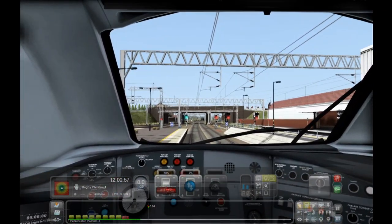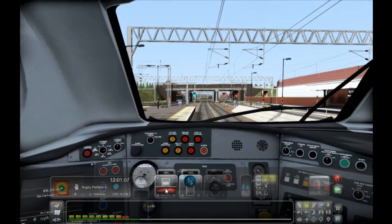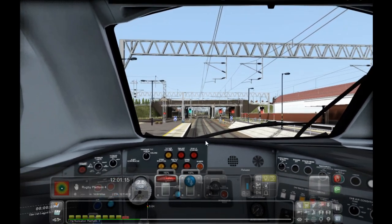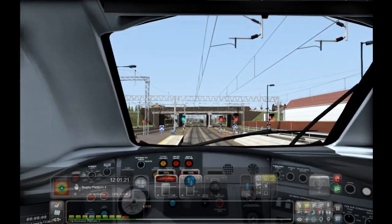I did a little bit of research about this game and apparently before you get going you have to put this into the 1% position. I think that's correct. And we have this big red handle thingy that we have to move upward. I think we just put it over — yeah, there we go! Look everybody, I'm driving a train! Yeah! Power!